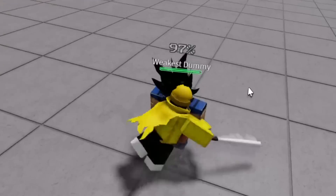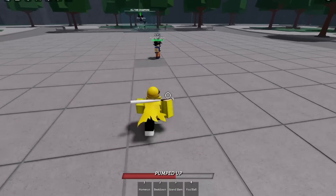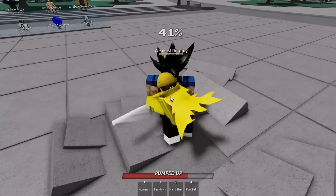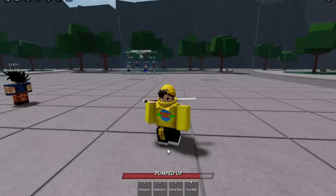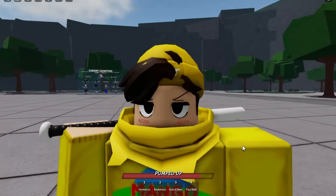So we're gonna forward dash — one, two, three — then we're gonna do Grand Slam. I'm so dumb. Now we're gonna do Grand Slam. Then we need to hit three more times. Now that he's up, we're gonna do beat down. Then we're gonna do home run and do foul ball. Yeah, that is a one-shot combo! I might be doing them slightly incorrectly, but just bear with me here, guys.